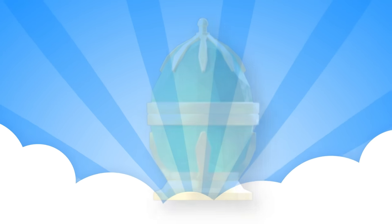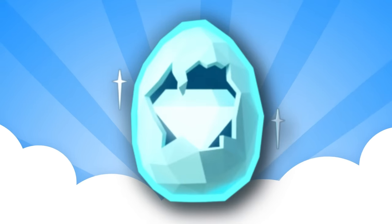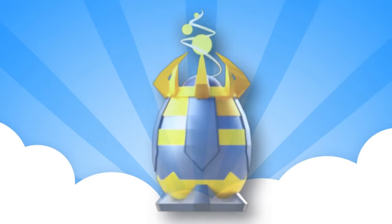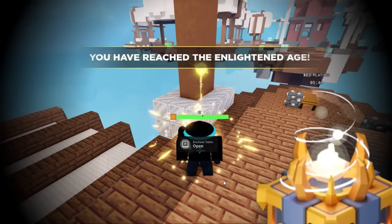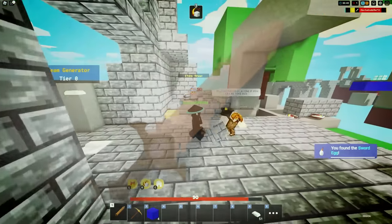First up is the Emerald Egg — buy it for 3 emeralds in the item shop. Next up is the Diamond Egg — purchase any diamond upgrade in the shop. For the Enchantment Egg, research any enchantment. Next we have the Sword Egg — using your sword, kill an enemy.